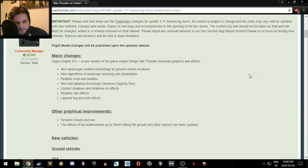So let's go through these preliminary patch notes. The update is called Advancing Storm, which is an interesting name. I thought it was a homage to Desert Storm, but it seems like it's more about pushing the BR of ground vehicles into the modern era in the form of more rank 6 vehicles.